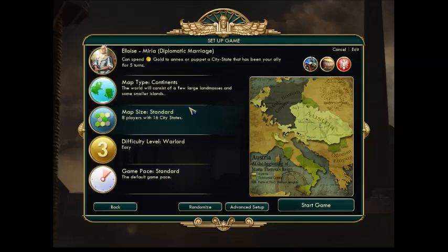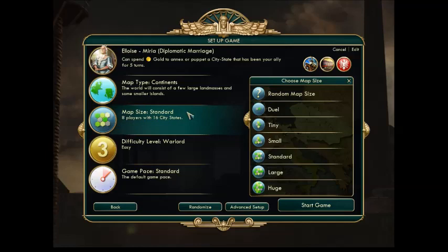Your map size is set to Standard for me. This is where you can actually choose how many players — both human or PC, depending on whether you're doing multiplayer or not. If you just want to duel somebody, you can have very few players. I go with Standard, which is 8 players and 16 city-states.